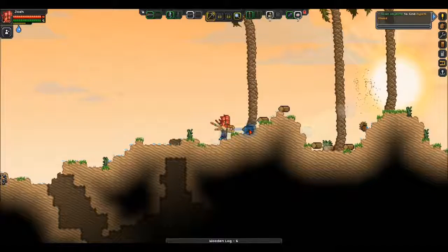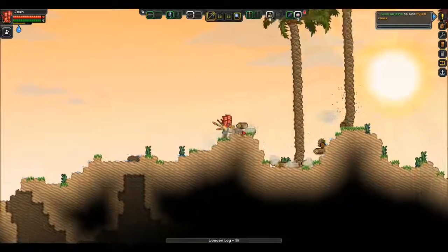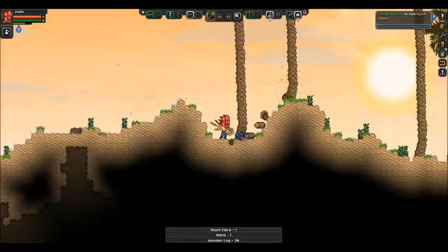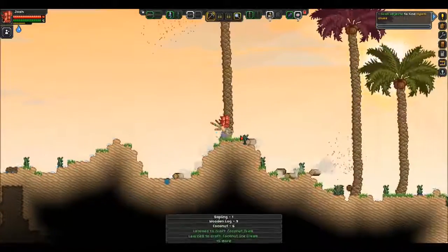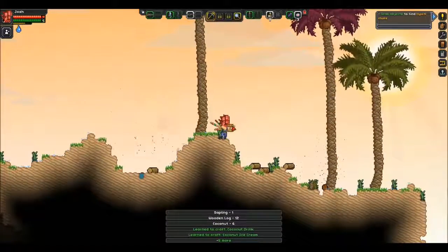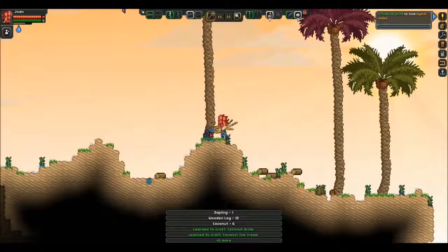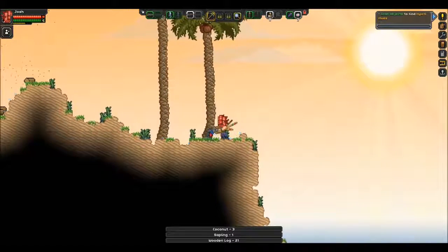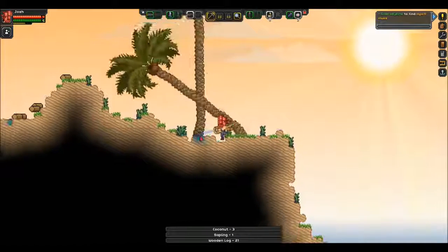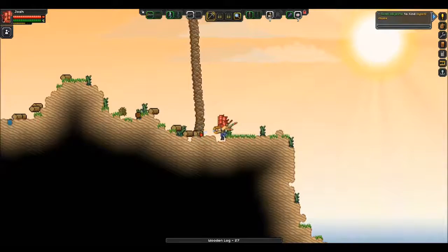This is always the most interesting part of this game - when you have to build your little base. You learn to craft coconut drink and coconut ice cream - that's cool, plus five more things. I wonder what those other five things are. We're going to cut all this down - I mean we have so much wood, it doesn't really matter.